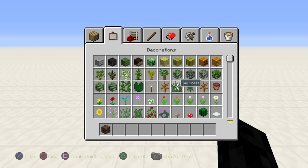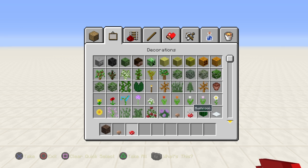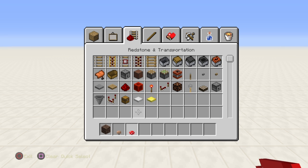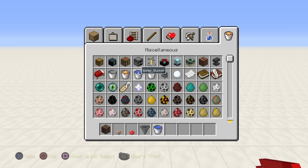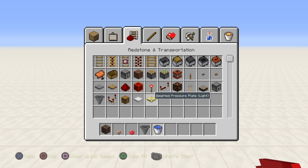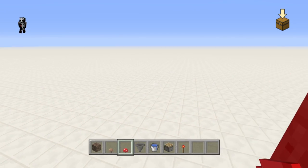To start with you'll need soul sand, whatever kind of mushroom you plan on growing — I'm gonna do both for this video. But maybe you're doing brewing, then you only want the brown mushroom. You'll need a hopper, a bucket of water, and pistons — actually two pistons if you're doing this in survival, and two buckets of water.